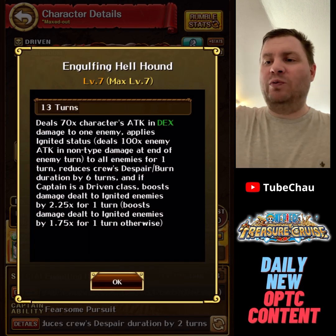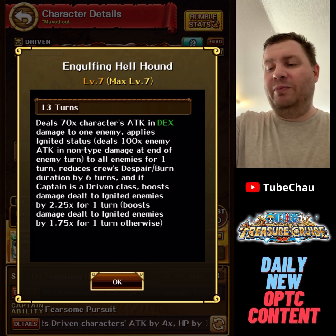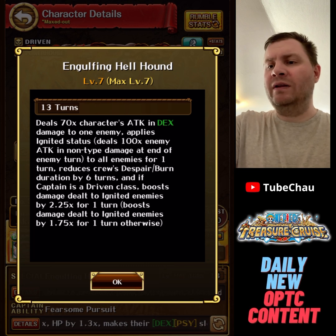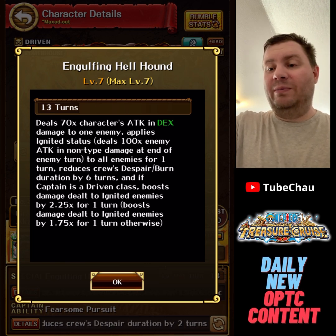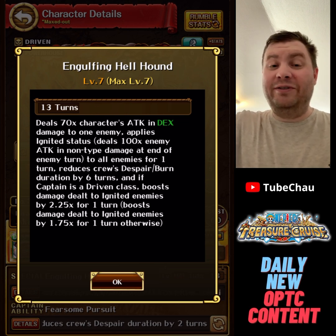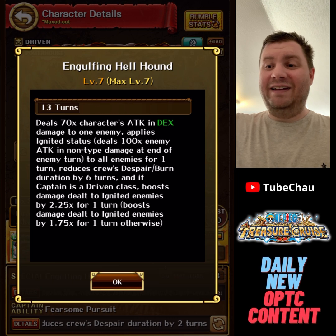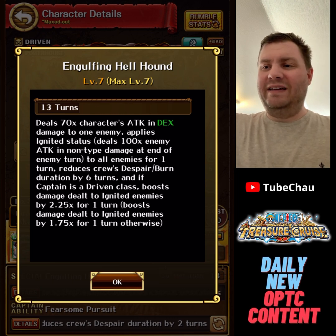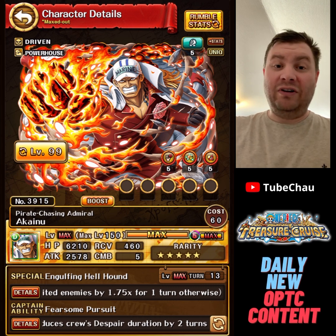Special: a lot of damage to one enemy, applies ignited — or burn as it's known. It's a good burn at 1x enemy's attack for one turn, reduces the spear burn by 6 turns. And if the captain is driven, you also get a burn conditional — a big one; otherwise it's a weaker one. Pretty nice, but it also feels pretty vanilla. It feels like we've got 5 or 6 units that do exactly this, and it doesn't really stand out that much. The utility is pretty decent, but not the best treasure map free-to-play ever.